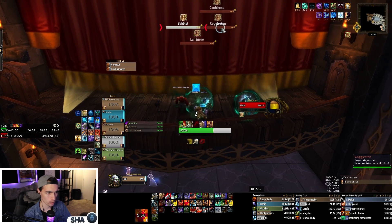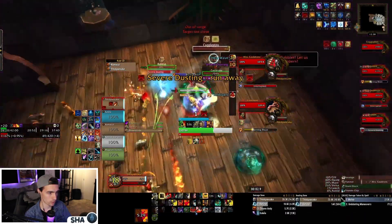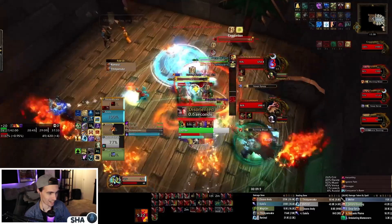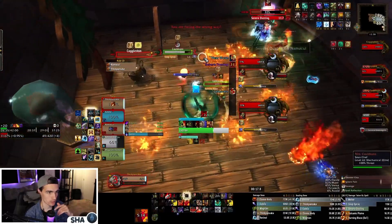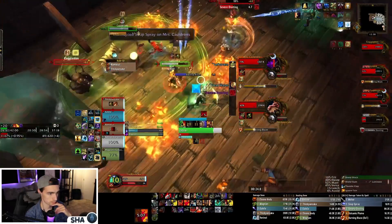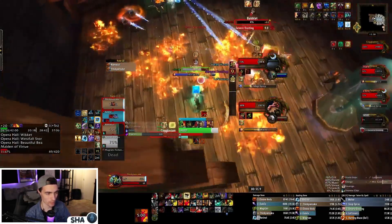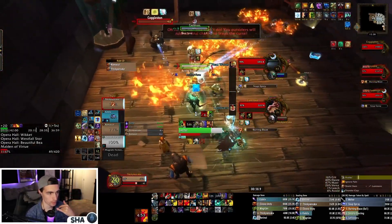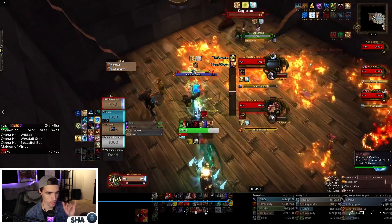We set focus to Cauldron and focus Bablet while I charge in to hold threat. The Dusting fixates on me and I get disoriented — I didn't realize the Broom can fixate on the tank. It goes to our Warrior who kites it while maintaining damage. Heat Wave is coming in five seconds. Our Survival Hunter hadn't pulled this boss before and got caught in Leftovers and died. Don't kick Leftovers — just get out of it. Players with the Soup Spray debuff can walk through fire to clear the area.